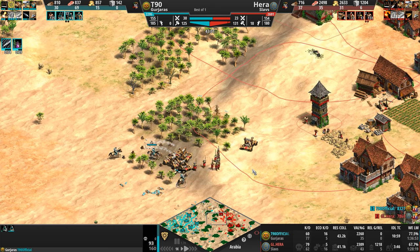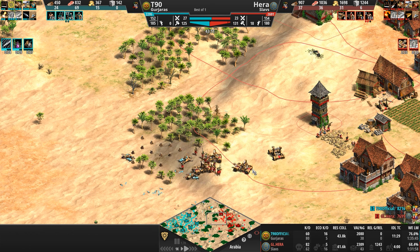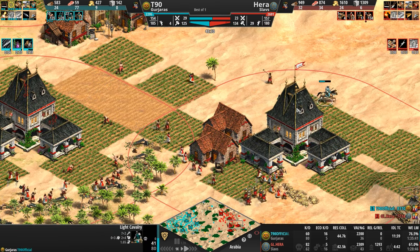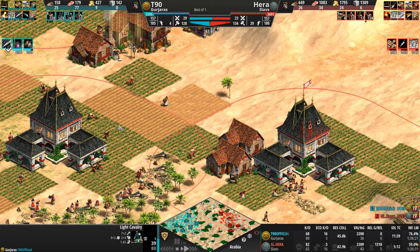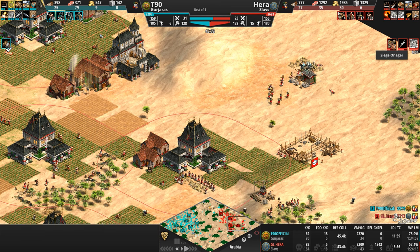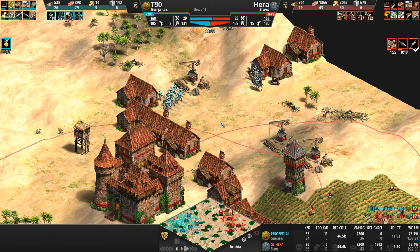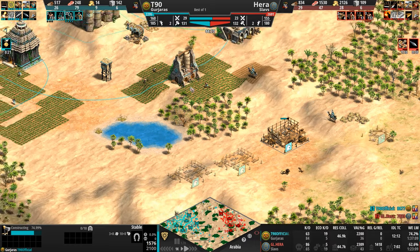Whereas you've got one civilization whose Hussars are 25% cheaper — making them possibly the cheapest Hussars in the game — versus a civilization whose farmers work 15% faster, so even though they're paying full price you can pump them out a whole lot quicker. Hussar for our Gurjara, Siege Onager for our Slav — let's go. T90 is going to have to snipe as many Siege Onagers as he can, while Hera is going to have to kill as many Chakrams and Hussars as possible. Here comes the Hussar spam.